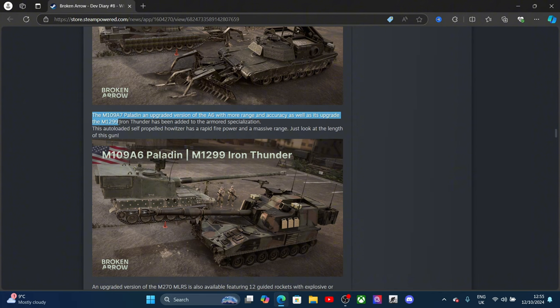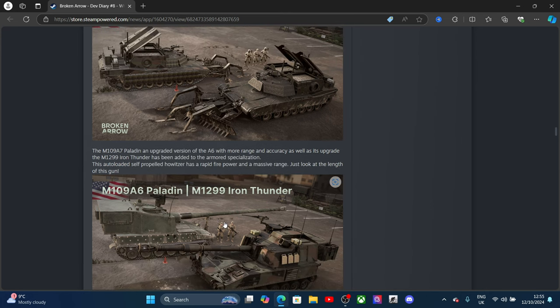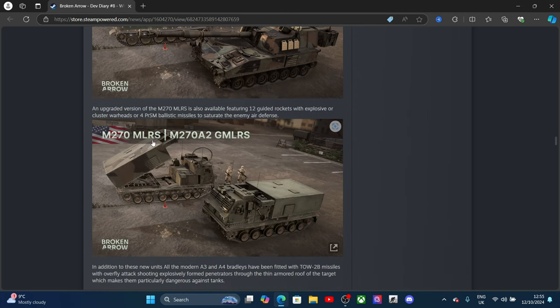Iron Thunder has been added to the armored brigade. It's an auto-loaded self-propelled gun with massive range — just look at the length of the gun. This is good because the Russians always had much longer range than the American tanks, so increasing US artillery range is a very good change. An upgraded variant of the M270 MLRS is also available, featuring 12 guided missiles, cluster munitions, or anti-ballistic missiles to saturate enemy air defenses.